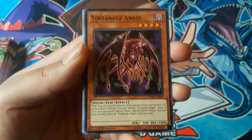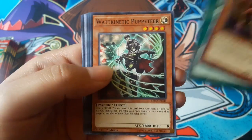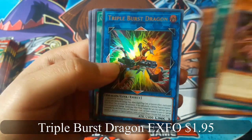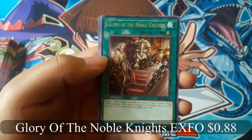Ten Dangle Angel. Triple Burst Dragon for an ultra rare — that's nice for a first pack. And Glory of the Noble Knights for a rare.